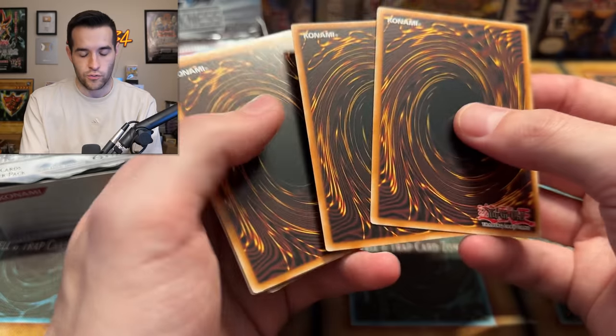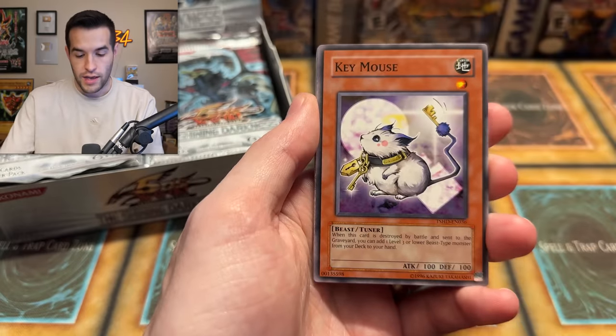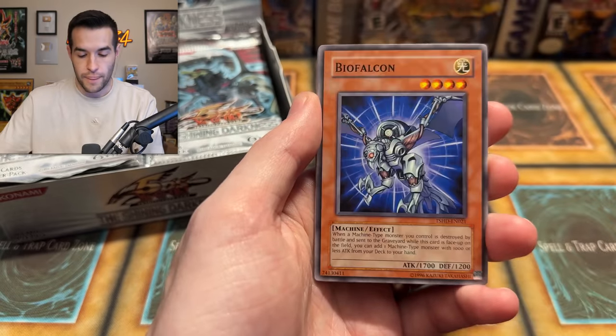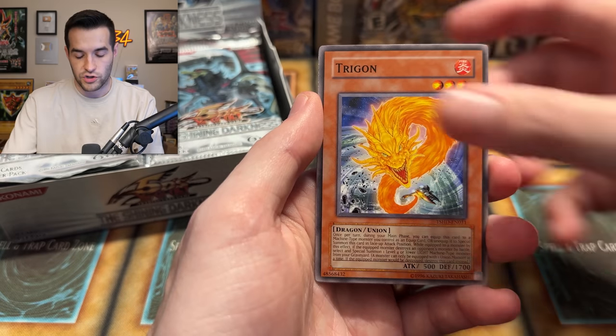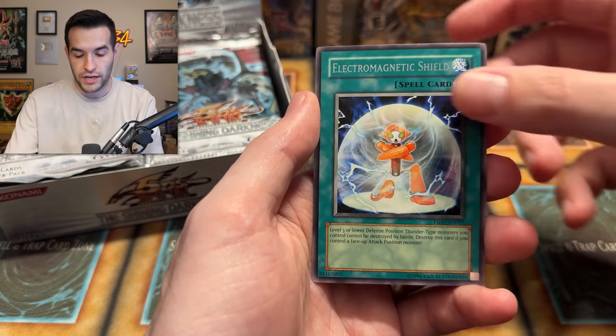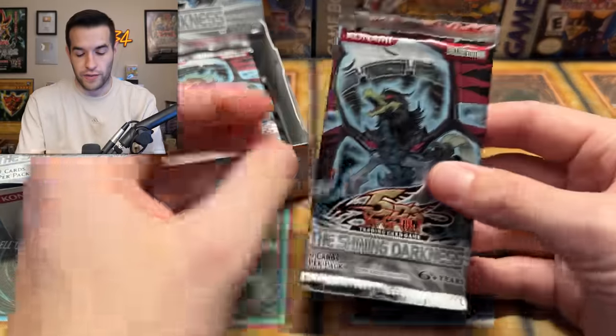So it looks like the foil was right here, so I'm going to do that - I don't know if that'll work. We have Corridor of Agony, Key Mouse, Phantom Hand, Bio Falcon, WattQ, Morphtronics, Trigon, Watt Woodpecker, Elemental Electromagnetic Shield. I definitely messed up that backtrack because there was the rare at the end. We'll figure it out eventually. So it is the fifth card from the back, not the fourth.